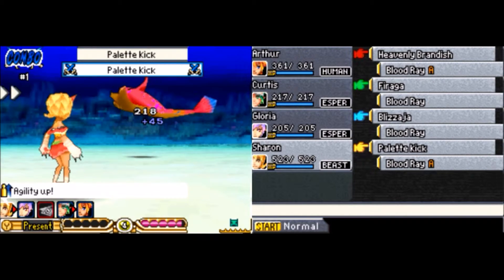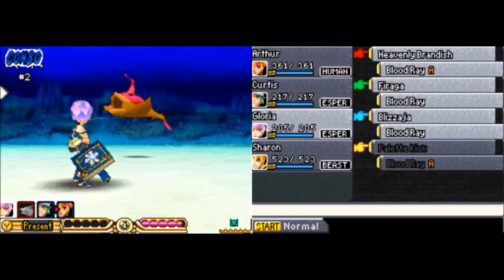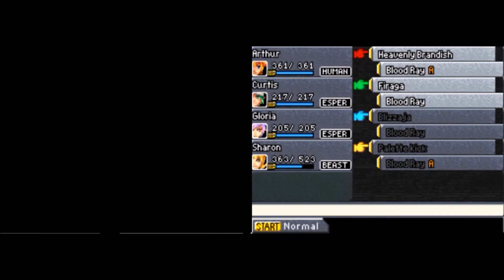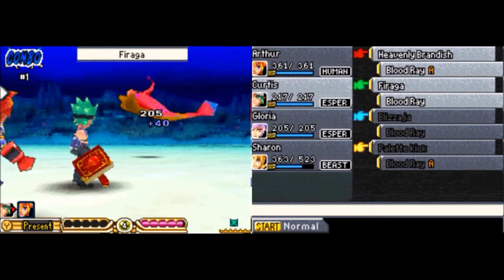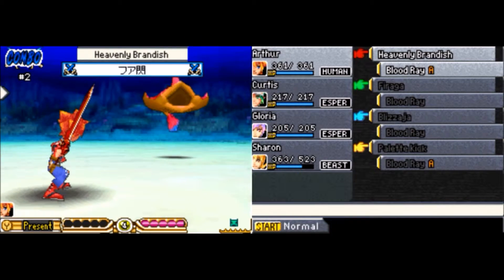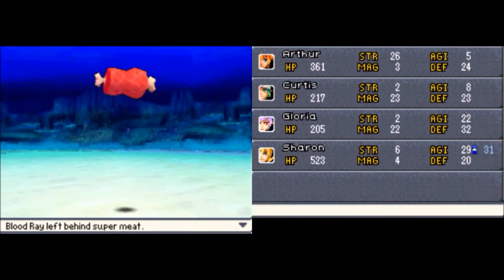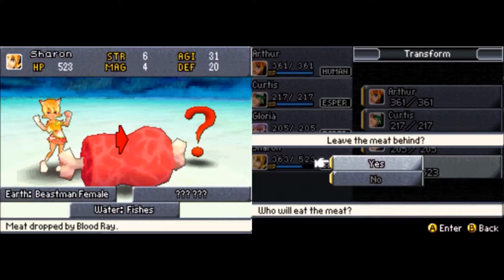If these battles were too difficult, you could go into Moo and there is some new equipment you could purchase — new armor as well as some new weapons. Mostly a jitsu for any beastmen that you happen to have. That's as easy as it gets. And off to North Tower.